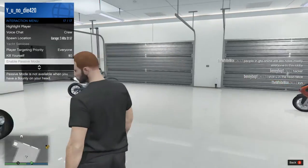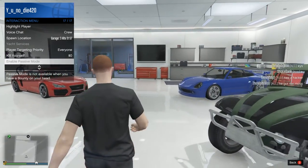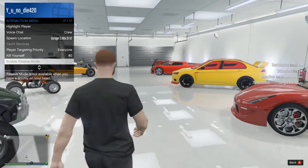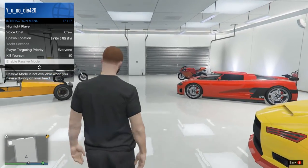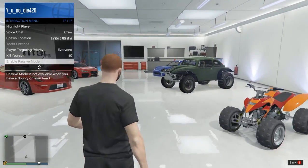Unfortunately, you cannot know how long the bounty is going to go on. Bounties last for 48 minutes in GTA 5, and as far as I know the bounty timer does not count down while you're inside a property — a clubhouse, a garage, an apartment, or anything like that.